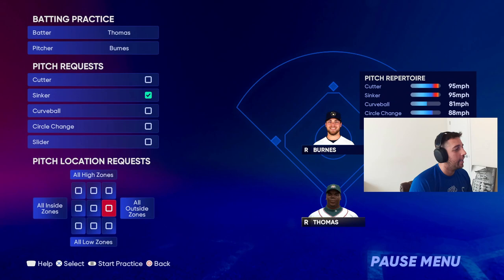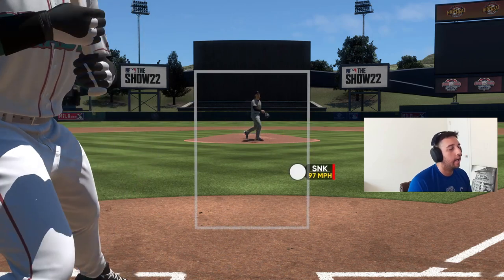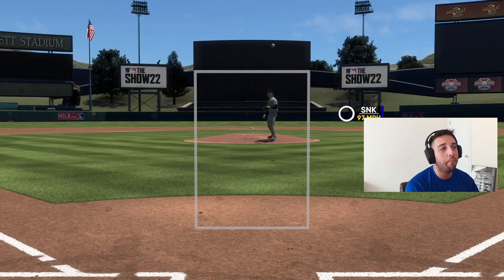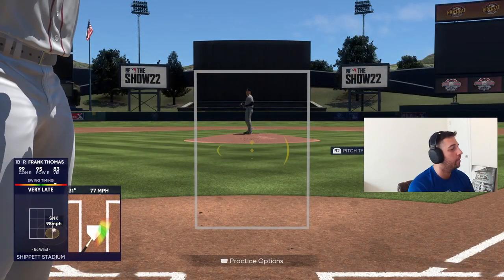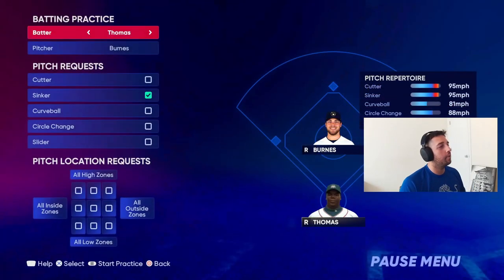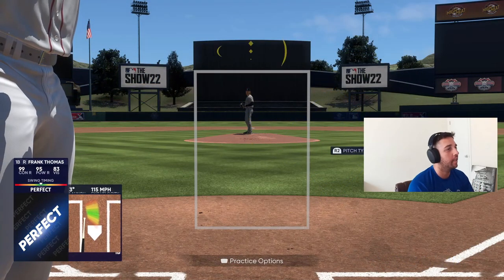Once you start feeling confident, take the zone restrictions off - now it will throw to any zone and can go outside the strike zone, so you're also practicing plate discipline. When I do this I'm not just free-swinging - I'm looking for a good pitch to hit. If I don't pick it up well, I try not to swing, because there's no reason to swing at a pitch you don't pick up well. The next hardest pitch righty on righty is a cutter outside - you have to stay back a little longer than on sinkers.